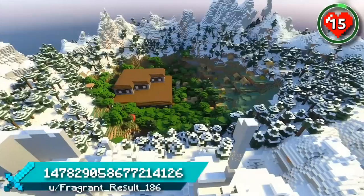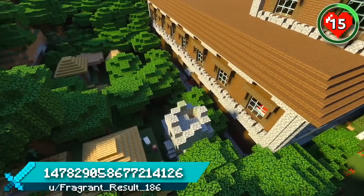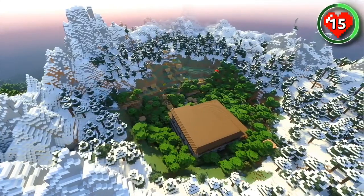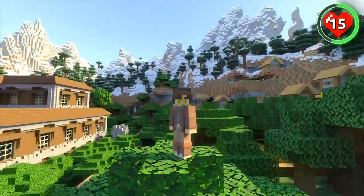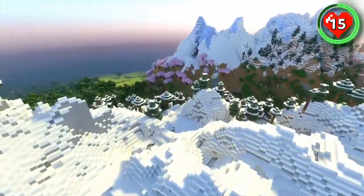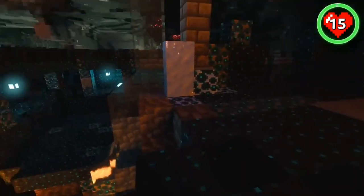Perhaps not as amazing as the crater you spawn on in this next seed. Again, it's filled with dark oak and meadow, except this time there's a village and a mansion too. Turn this mansion into your home and you'll have the perfect start to your 1.20 adventure, especially since there's cherry grove just over the mountain peaks too. You can find plenty of exposed caves throughout the crater, including a long lush tunnel that leads you all the way down to an ancient city.